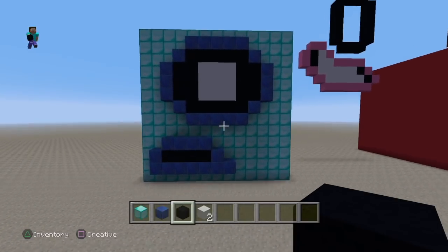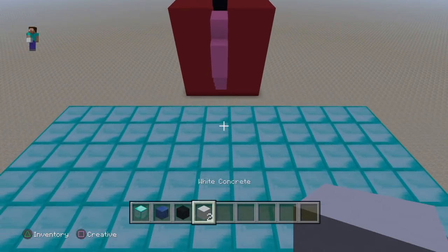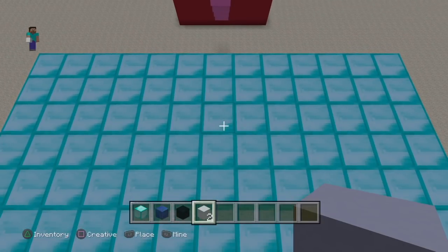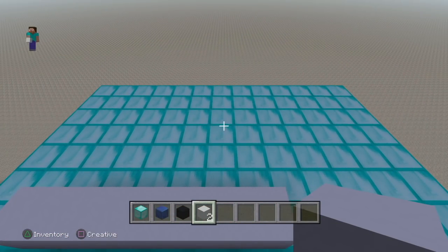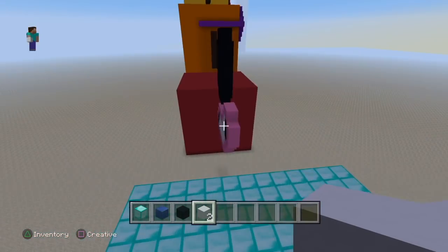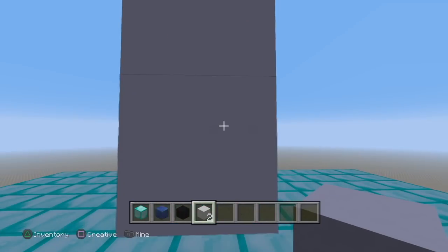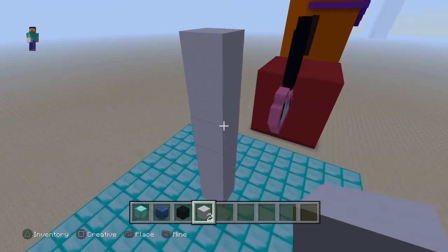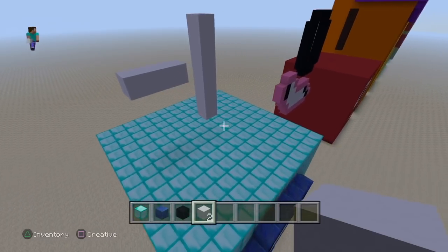We're nearly finished — the last thing to do is add the numberling. Like the rest of the body, this numberling is not going to be black, it's going to be white, and there's going to be a negative there just so we can see that it's negative one. And just add the minus symbol — and there we go.